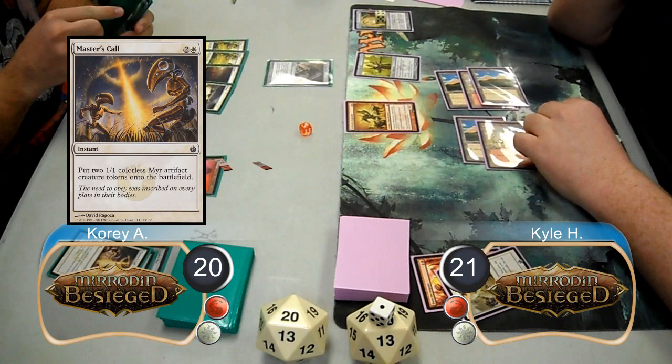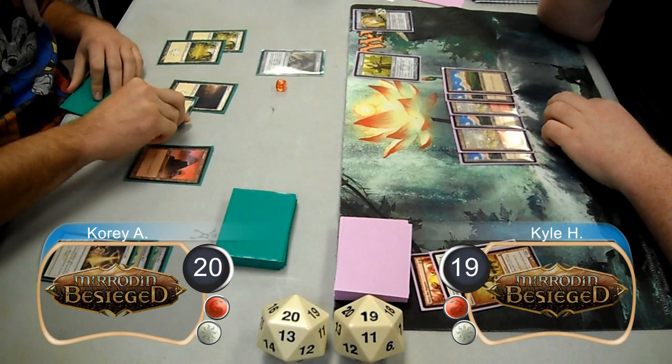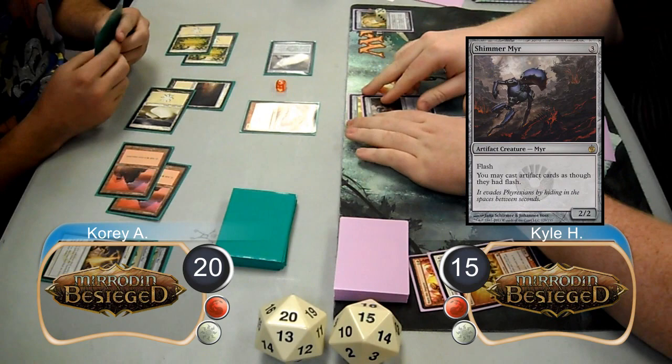On his next turn, Cory used a Red Sun Zenith to kill the Ringleader, then attacked with his two mirrors and brought Kyle down to 19. Kyle brought his urn up to five counters, and then Cory animated his hawk and attacked for four more, taking Kyle down to 15 life. Then post-combat, Cory resolved an Ogre Resistor.